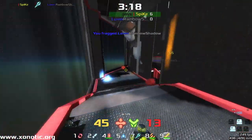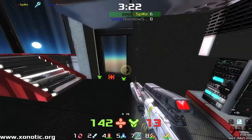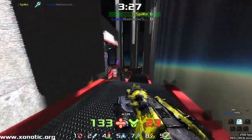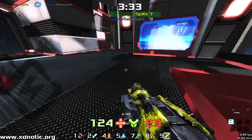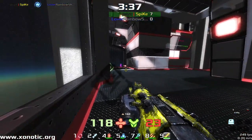Spike here definitely making that a possibility as he scoops up even more items. Contesting over at the mega, makes a beautiful rail shot. Got to be careful of that electro spam — they are all around. Nice little bit of moving up that stair to not get popped everywhere by the side walls, knocking Rainbow off the side of the map. What a beautiful shot that was, connecting it just at the right time.